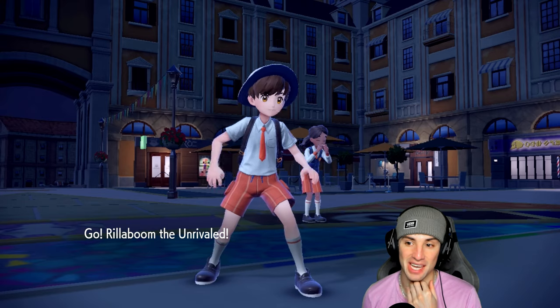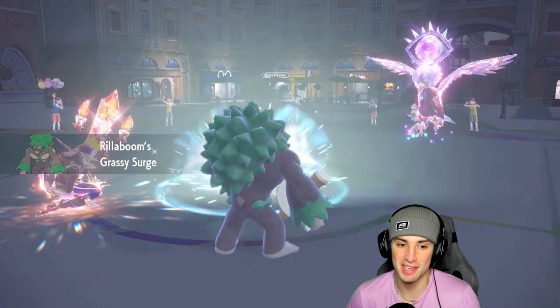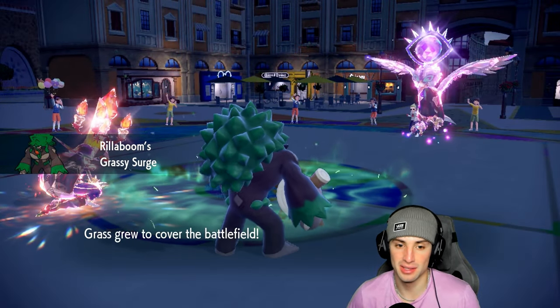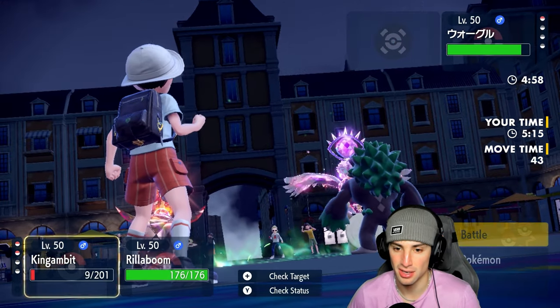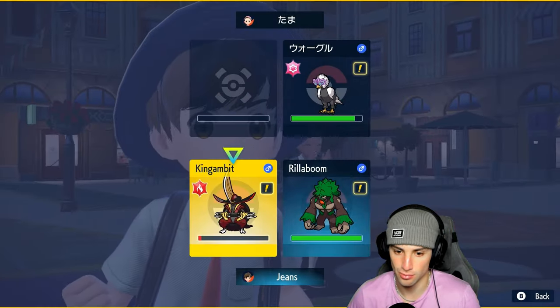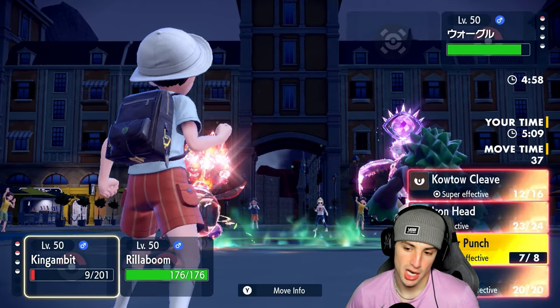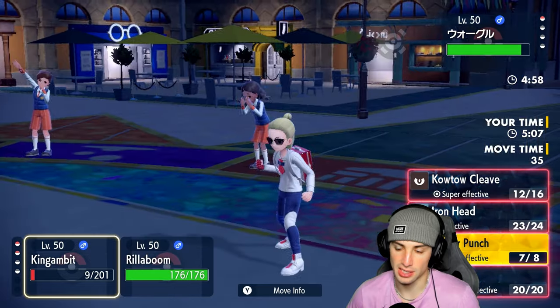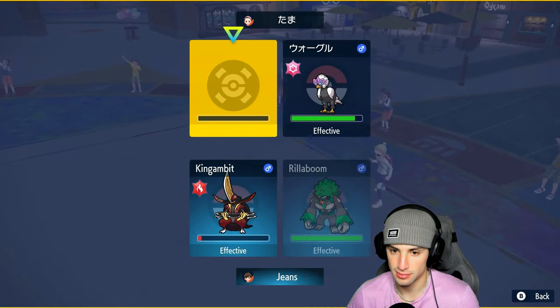King Gambit survived it — oh my lord, King Gambit survived the Expanding Force! That Assault Vest coming in clutch! They did get a crit on my Dragapult but I'm fine with that RNG considering they missed a sleep powder earlier in the match. One turn left in Trick Room — our best bet here is to just go for a Sucker Punch and a Fake Out.